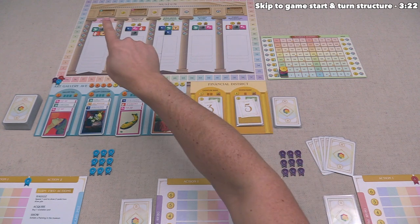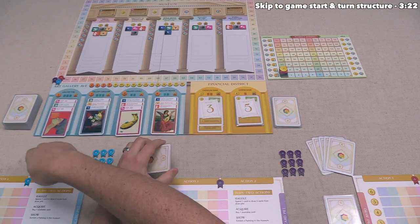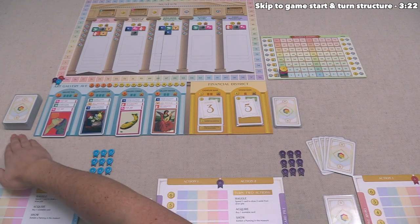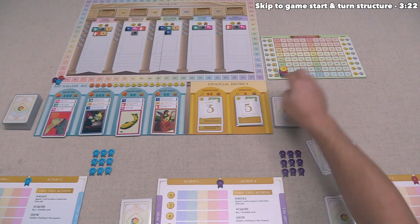Market ratings go up every time a painting of that type is purchased from the board, as well as every time a painting is exhibited at the museum, which is the third action you can do. When you exhibit, you permanently lose that card from your deck but get victory points immediately. The more exhibited cards we have, the more likely we are to unlock specific museum scoring tiles performed at the end of the game. We keep taking turns until one of three endgame conditions are met: going through the whole deck, 12 or more cards at the exhibition, or any token reaching the 70 position.